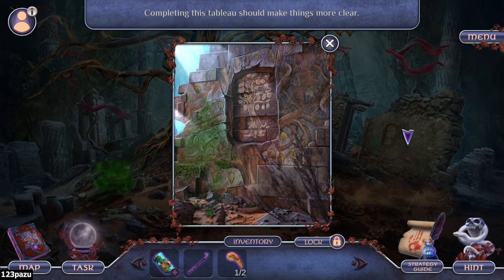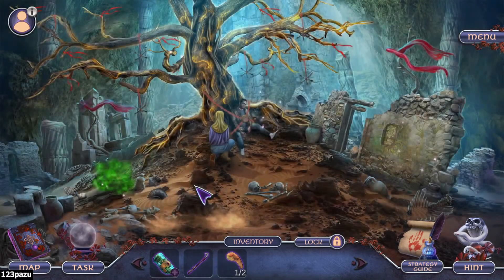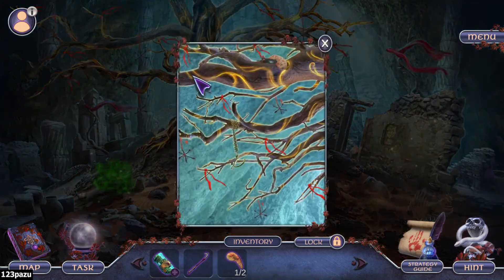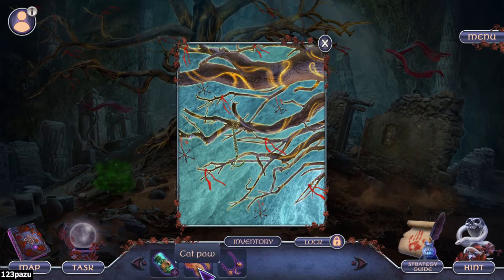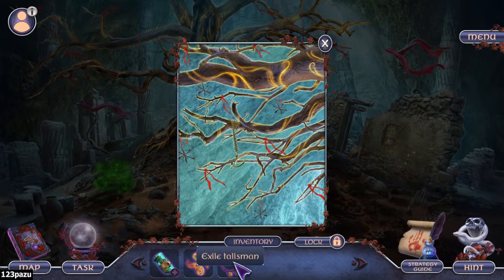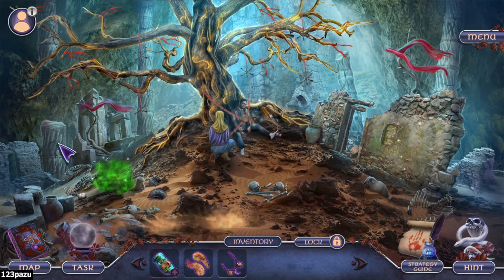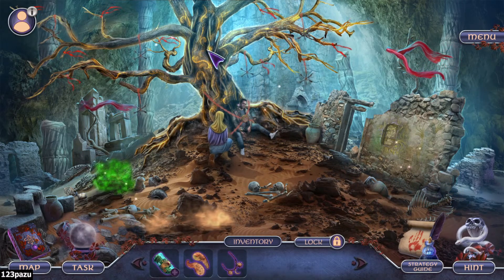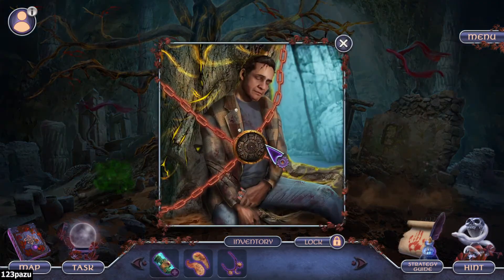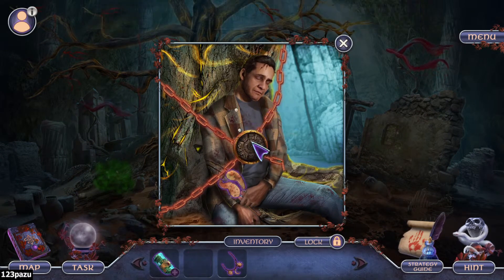Completing the tablet should make things more clear. Items: cat paw, exile talisman. We need to hang something else back onto the tree - maybe one of those wooden talismans. The one we had earlier. This is a circular item - I don't think I'm using these things here.